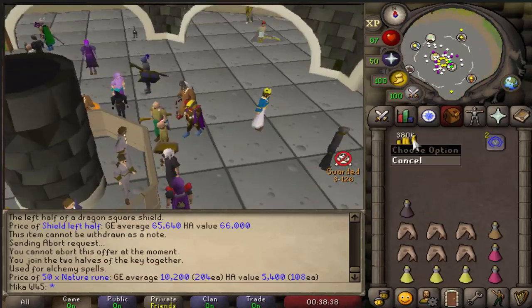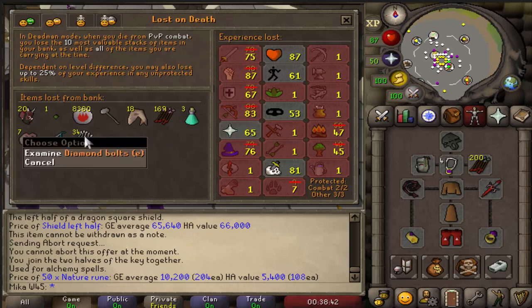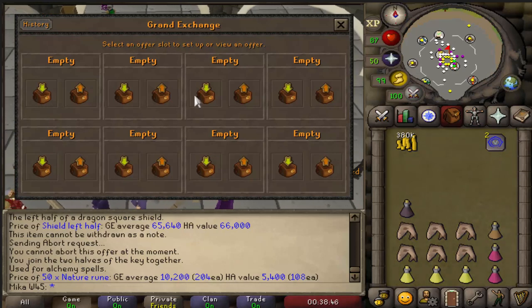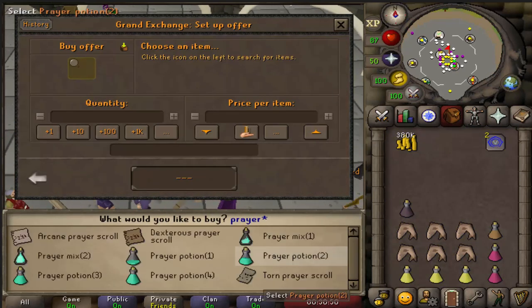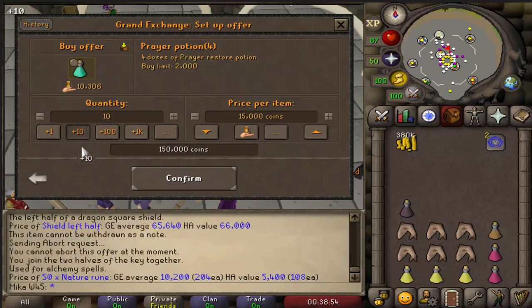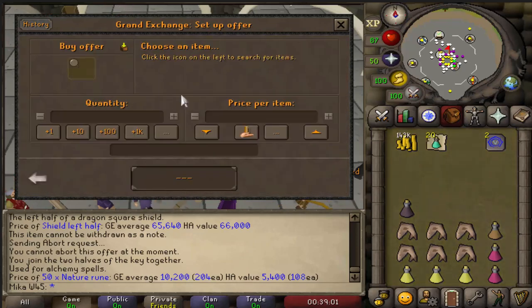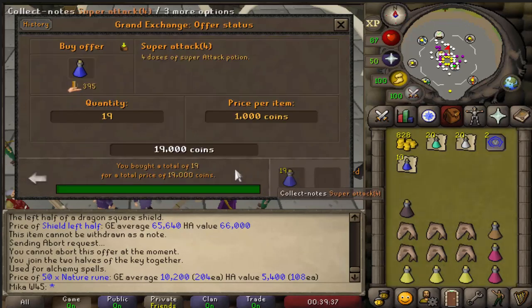I sold everything left in my bank that had some sort of value. I still have these empty arrows and diamond bolts, but I think we're good. Now with this 380k we got, we need to buy a couple of things — firstly prayer potions, those are really really important, 15k each. I always need a lot of those, so 20 of those — there goes half the cash. Then we need to get strength potions, and we're out of cash.